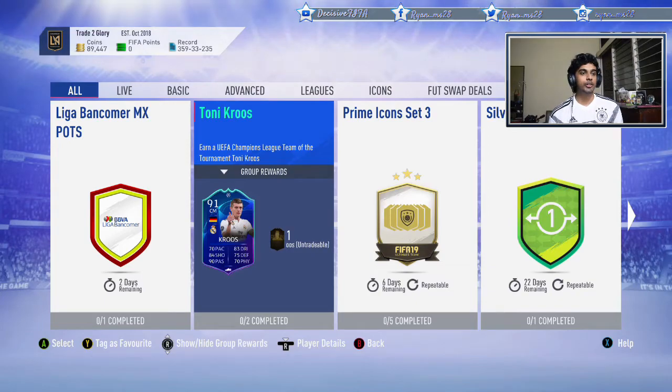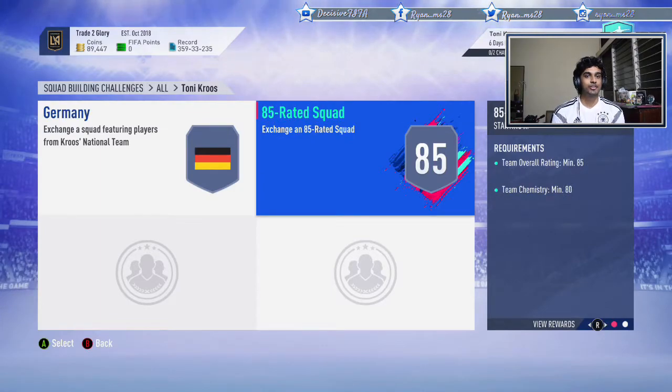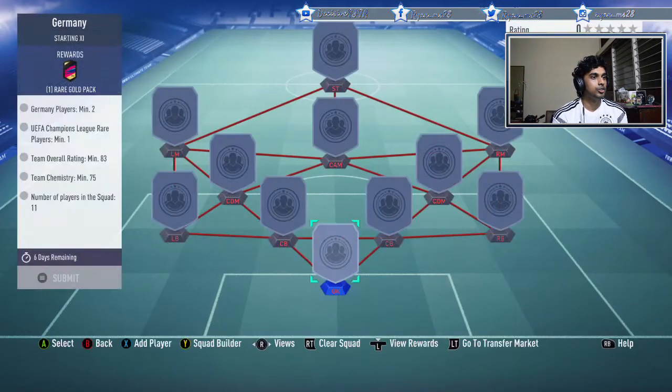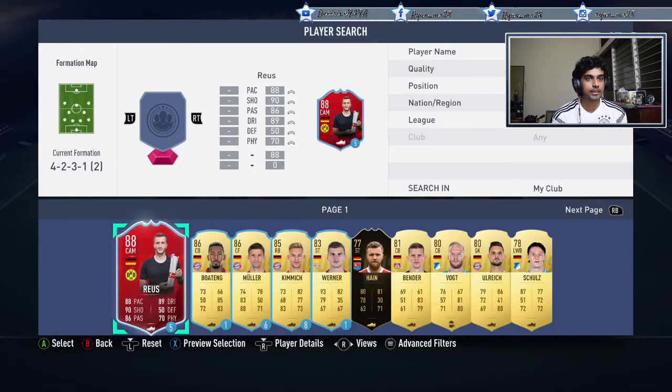Welcome guys to a new video. EA have released Champions League Team of the Group Stage — Toni Kroos. Let's see what the requirements are. You need one German squad with minimum two German players, one UEFA Champions League rare player, an 83-rated squad with 75 chemistry, and the other one is an 85-rated squad with 80 chemistry. Let's complete the Germany one first.